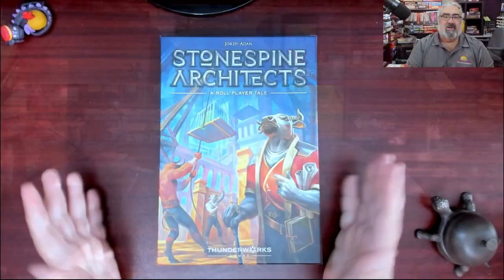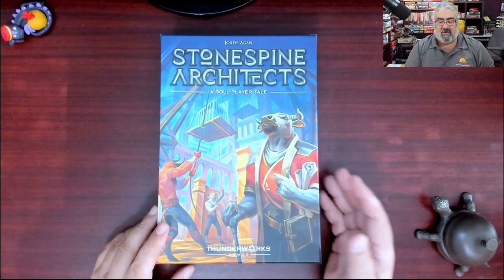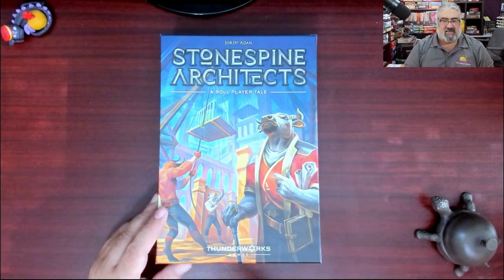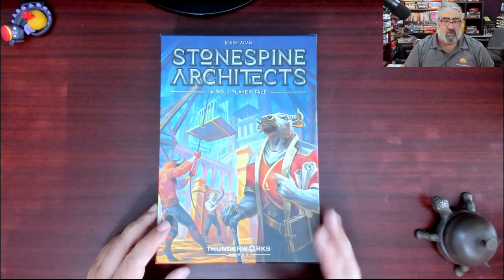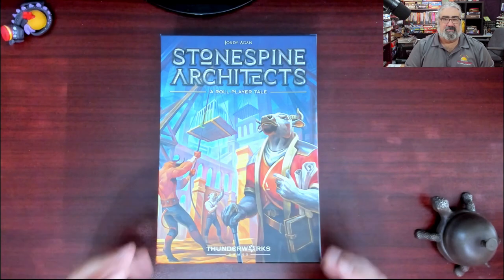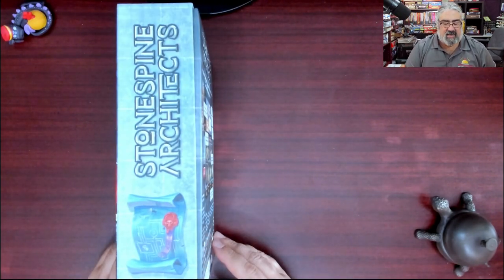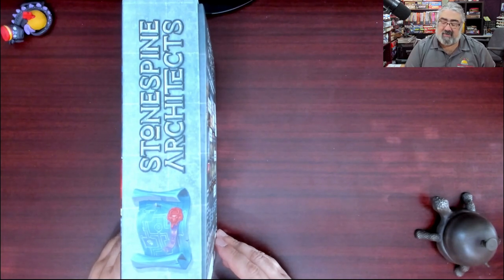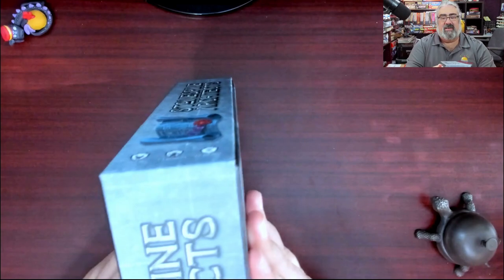We're about to crack open my copy of Stone Spine Architects for the first time. Here it is — Stone Spine Architects: A Role Player Tale from Jordy Aden, the designer of Cartographers, from Thunderworks Games. You are going to play a minotaur who's building a dungeon, which I think is an amusing flip on that trope. This is age 10 plus, one to five players, 45 to 60 minutes.